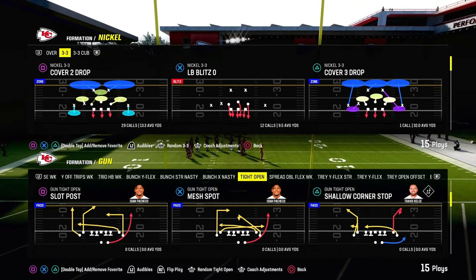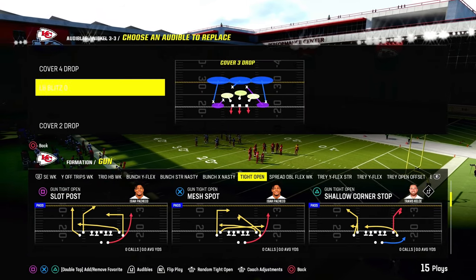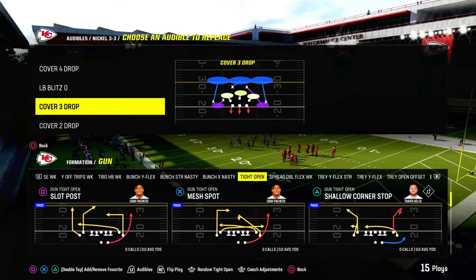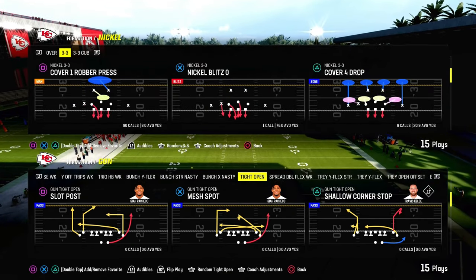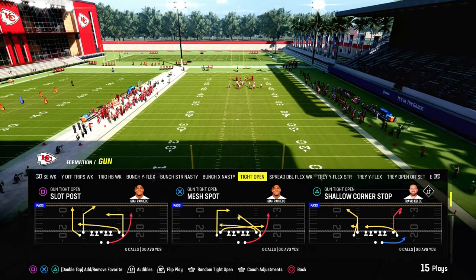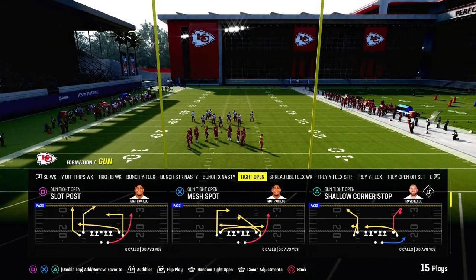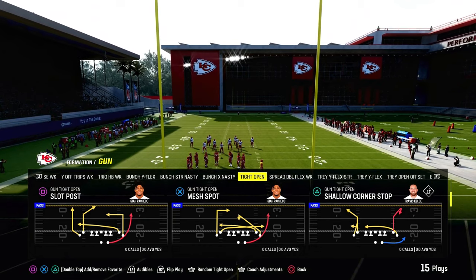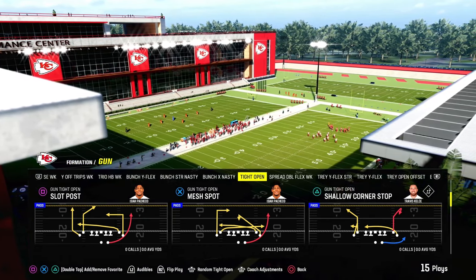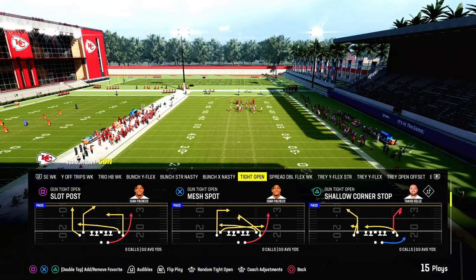I wanted to provide you guys with something kind of different — a free mini ebook on the Gun Tight Open formation. It's a formation I've been messing around with and wanted to give you a full breakdown. It's in the Chiefs playbook. This is a sampling of what we do on the Patreon page. If you're not a Patreon member yet, it's only $10 to join and get access to all my ebooks, which we also update regularly.